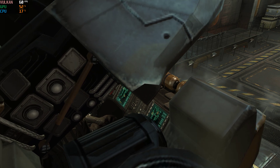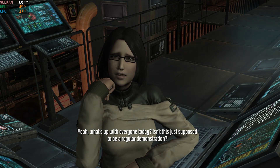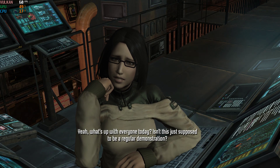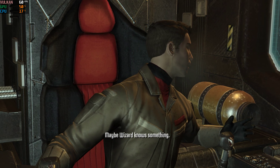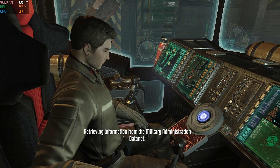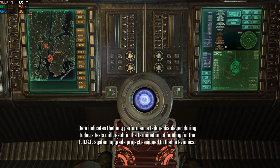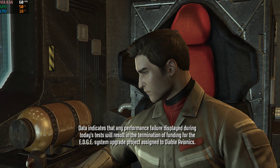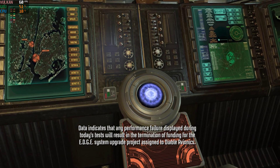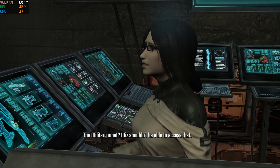Maybe everyone will relax a little now. Yeah, what's up with everyone today? Isn't this just supposed to be a regular demonstration? Maybe Wizard knows something. Wiz? Retrieving information from the military administration data net. Data indicates that any performance failure displayed during today's tests will result in the termination of funding for the Edge system upgrade project assigned to Diablo Avionics. Military what?